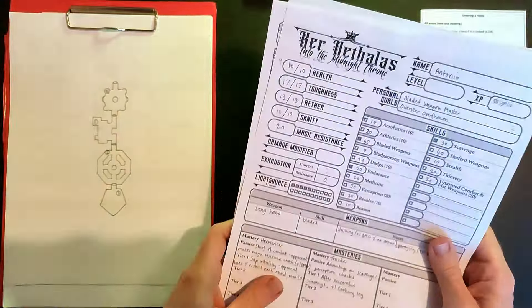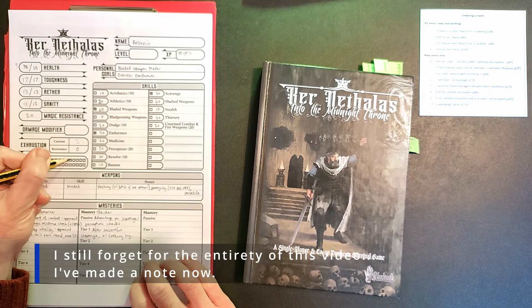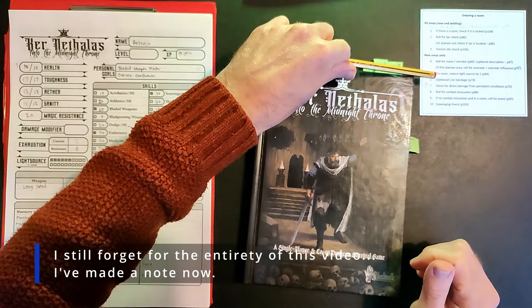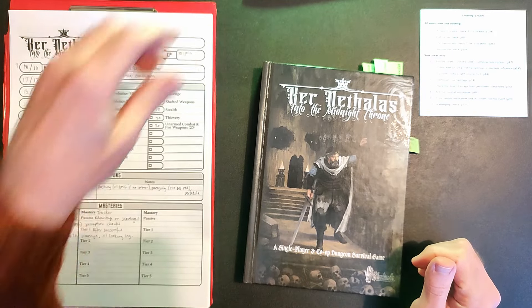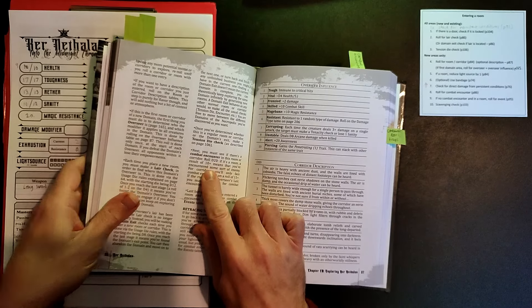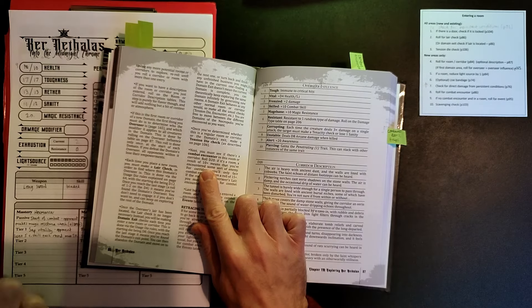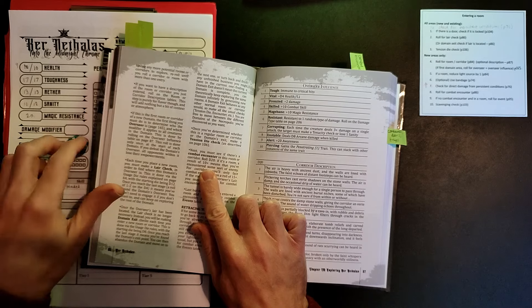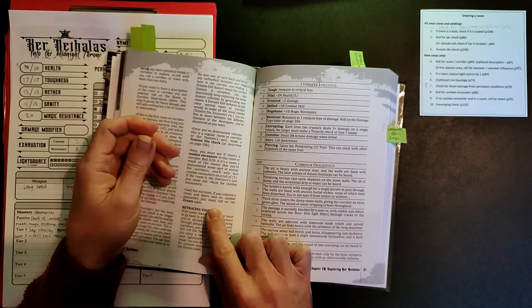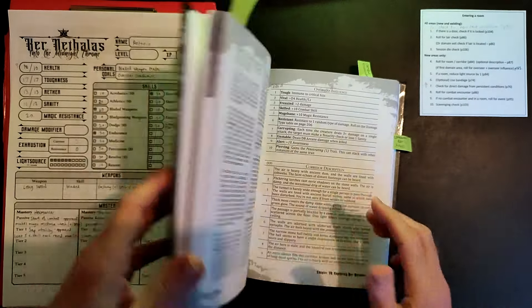We need to reduce our light source by one and roll for the combat encounter. Rolling d20 - 10 or more means we are coming up against an enemy. Rolled 18 - that's a pretty decisive yes. We have got an enemy in here, let's find out what it's going to be.